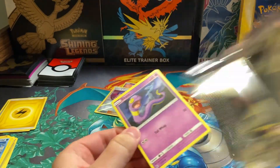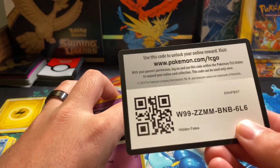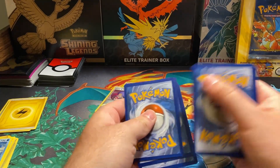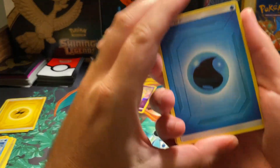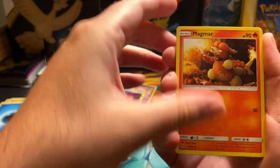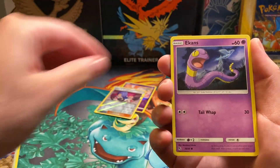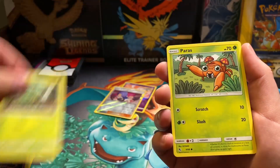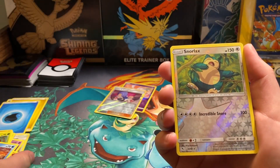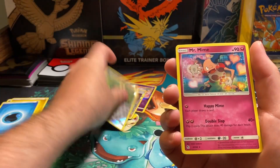It looks like the Mewtwo packs seem to pack all the goodies. We've got Water Energy, Butterfree, Magmar, another Misty, another Brock's Gym, another Ekans, Caterpie, Paris, Charmander, Slowpoke. We've got a Reverse Holo - Snorlax, and then a Mr. Mime.